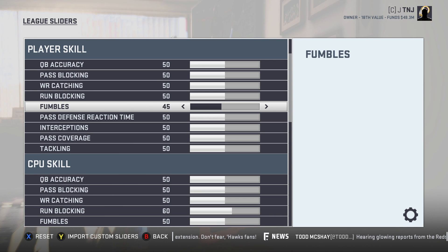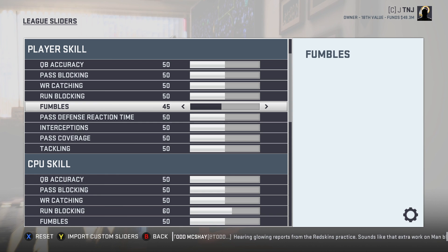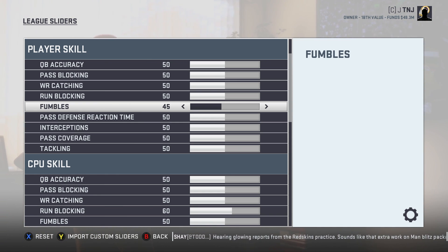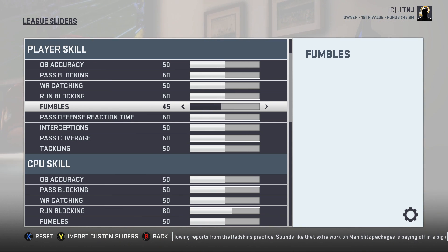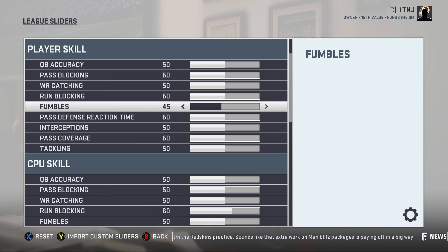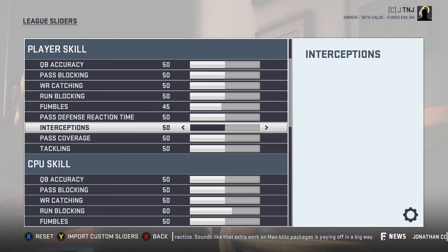What's funny about the sliders is that the gameplay is actually really good out of the gate. I haven't needed to change any sliders up to this point, but I do have a good sample size of games where I can make changes. One thing I did want to change, as far as player skill, fumbling needs to go down just a little bit. I fumbled at least once a game, sometimes twice. So I think the fumbles are a little too high, and I bumped that down to five.